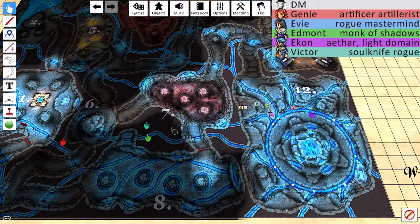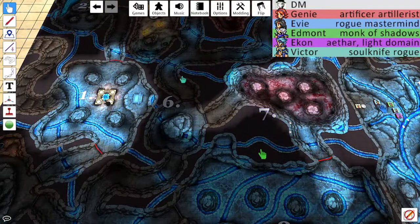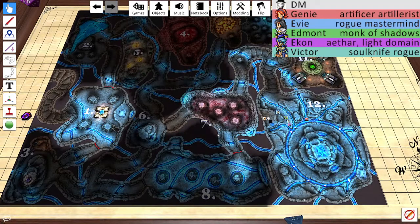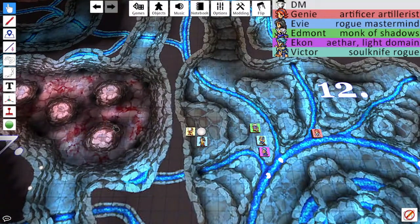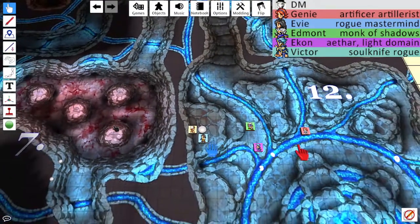Genie is going to try and make herself appear in this room. As will Victor. Anybody who's trying to travel to one, I need a DC 13 intelligence check. Victor, take a guidance on that. That is a pass — a 22. Maybe if we do this smart we can get everybody through with the help of guidance. If you pass a 13, you can head on over.